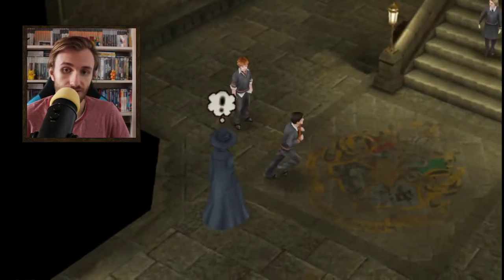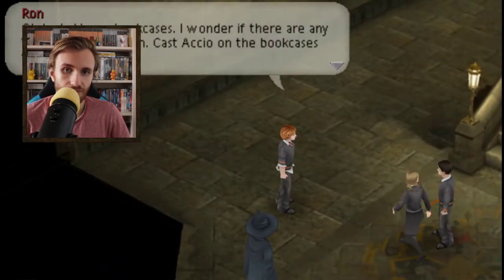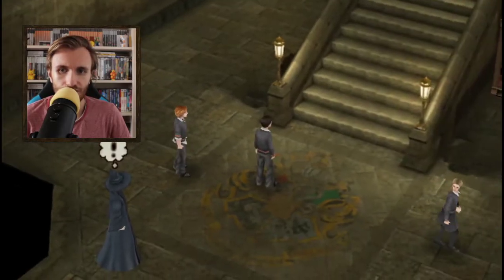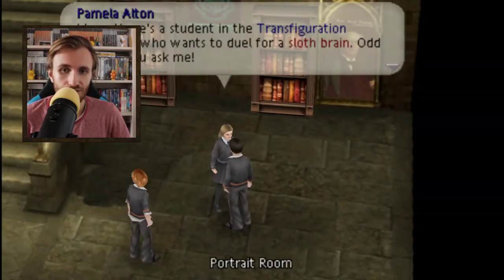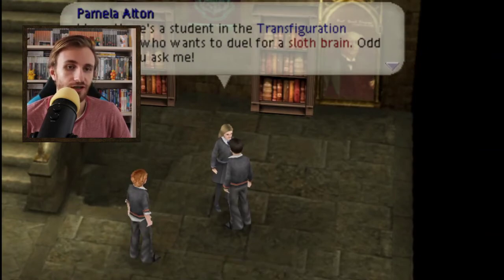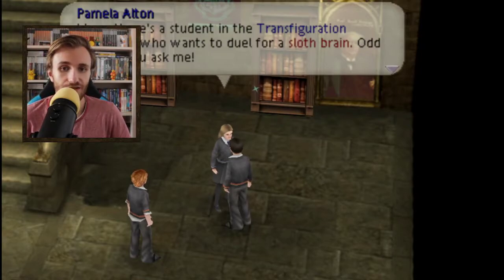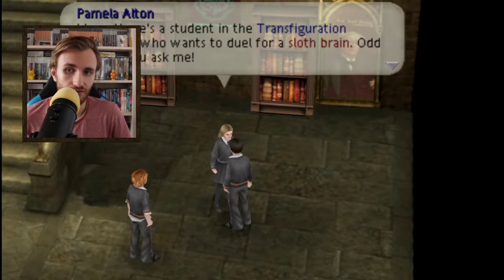He just says 'try asking your fellow students.' So what you end up doing is going around asking everybody. Ron, you are not useful. So you have to actually go and ask everybody around how to get everything. In the transfiguration courtyard you can find sloth rain.